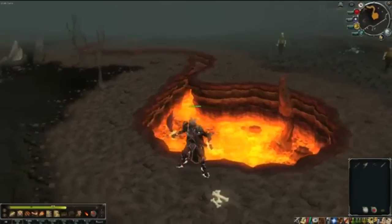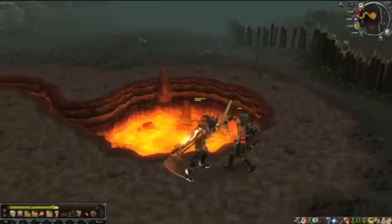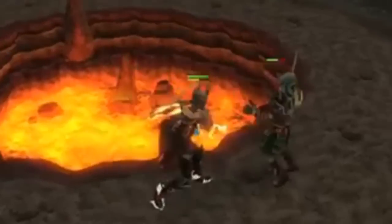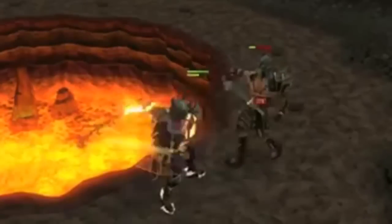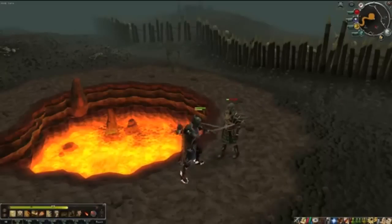I'm worried some of this stuff will be in multiplayer PKing because it could ruin it in a way, one-hitting everyone. Here this guy's holding a whip and a rapier and he's just pwning this guy. Close up, he's going really fast, putting the sword behind him, and the animations look so much more up to date.